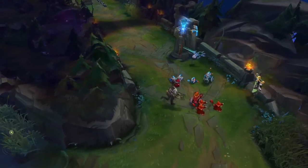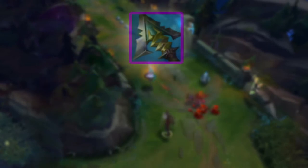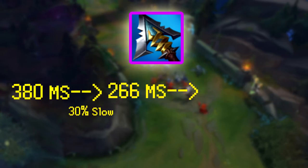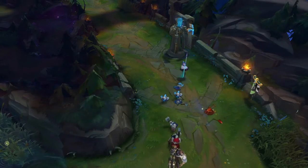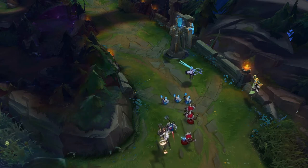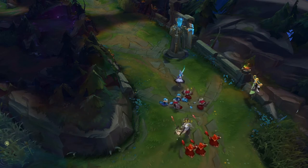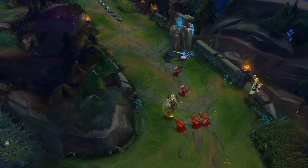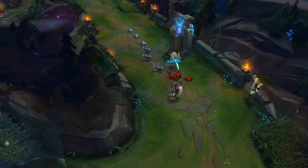Teemo's character model in-game is about 100 units long. Using a combined base MS plus boots MS of 380, a target moves about 3.8 Teemos per second. If Cyrilla's Grudge is applied for 1 second with its 30% slow, they would be moving at 266 units per second, or 2.66 Teemos per second. If you were to apply this every second, a champion at 380 MS would normally take 50 seconds to cross the map from fountain laser to fountain laser, but with Cyrilla's Grudge applied it would take about 71 seconds — though applying it every second isn't truly realistic.